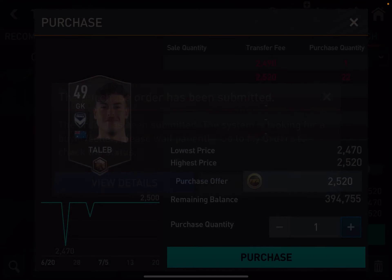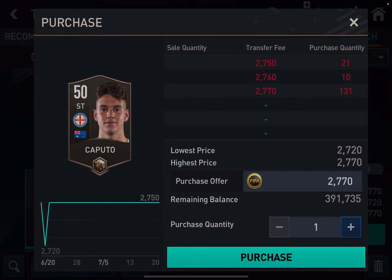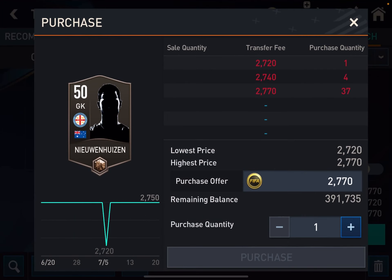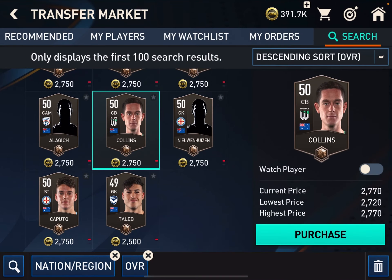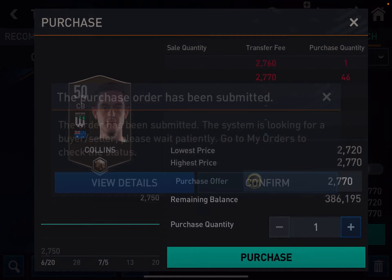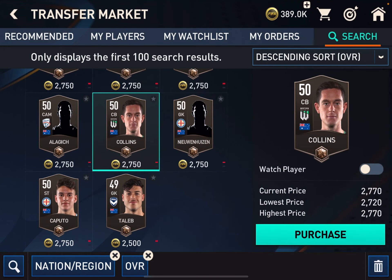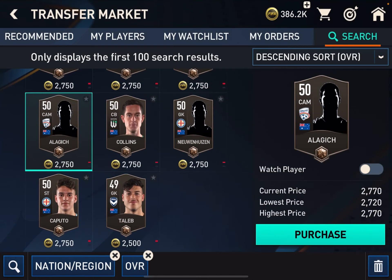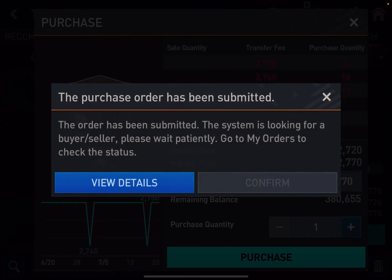I'm going to buy all of these players and use all of them. Look like they're going to destroy my team. Then I'll play in something that's easy — I don't know what stuff is easy in this.